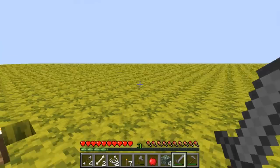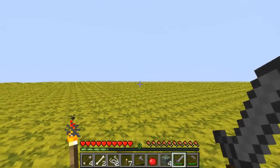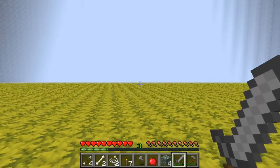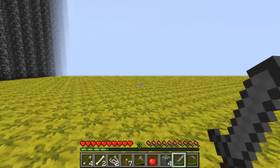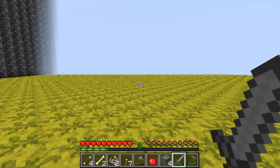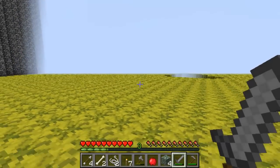A guy could get lost. It's empty fields of nothing. Okay, I'm completely lost right now. Well, let's head in this direction. There's a wall, so let's follow the wall around and we'll go in a complete circle. Then we can explore everything and we'll find our home eventually. Hopefully. Maybe not.